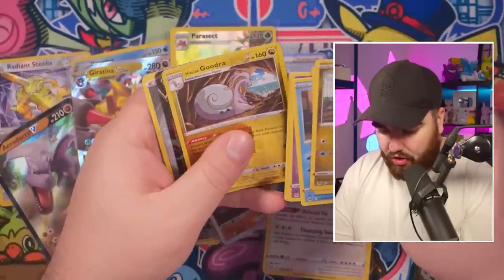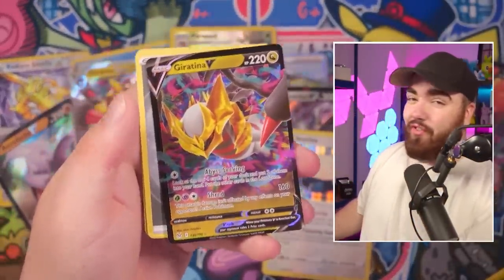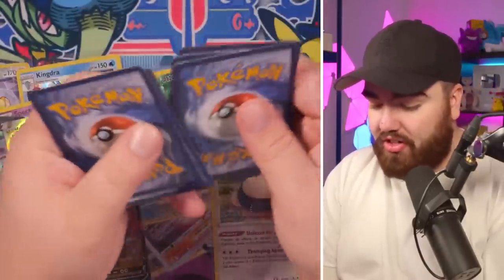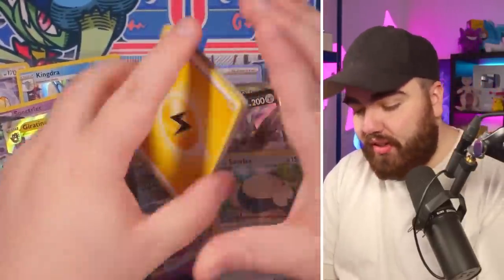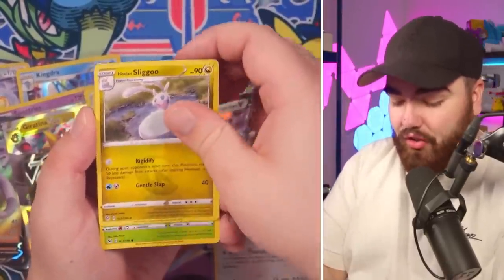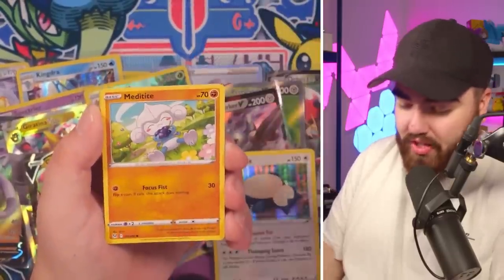Next pack — Hisuian Goodra and a Giratina V. That's a cool card. So we've got Giratina V and V-Star — can start making a little deck here, guys. Two packs to go, ladies and gentlemen. It's been a good box — my first box with Lost Origin, not including pre-release, not including ETVs. Very solid, some good pulls. Love that the Trainer Gallery is back. Love the cards in this set. Even the V cards and the holos have been a treat.